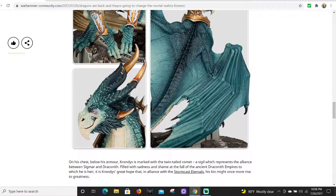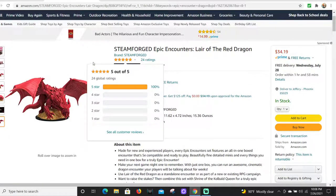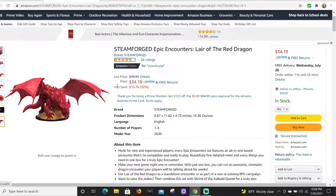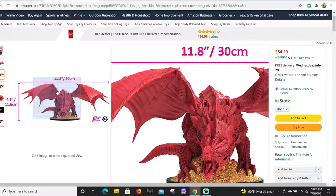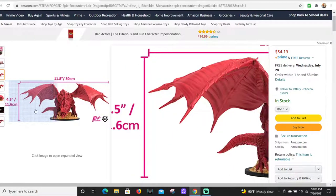Check out this big boy - there's a link in the pinned comment and description below. This is the Steamforged Games Epic Encounters 'Lair of the Red Dragon.' This thing is going to cost you about 40 or 50 bucks at your local game store, and if they don't carry it, use the link below to pick it up on eBay for $35.